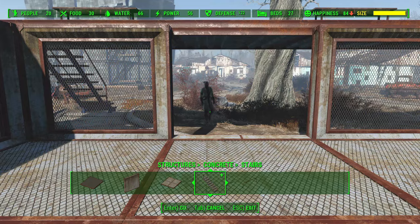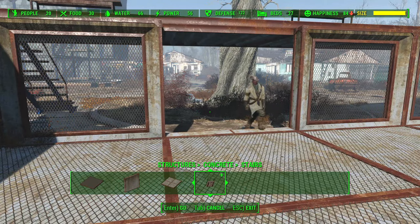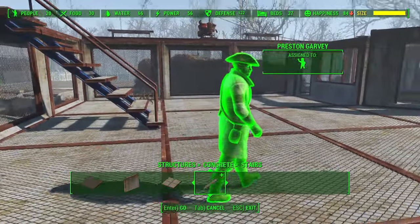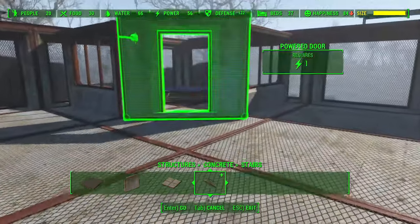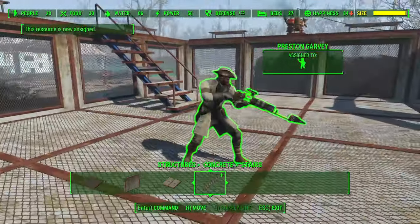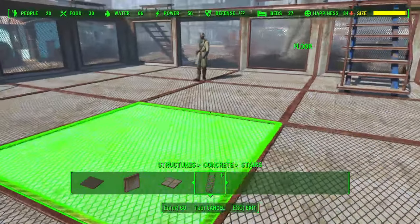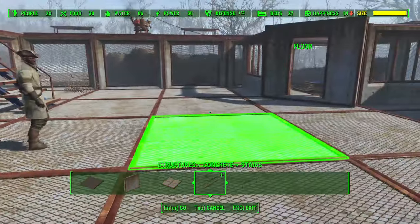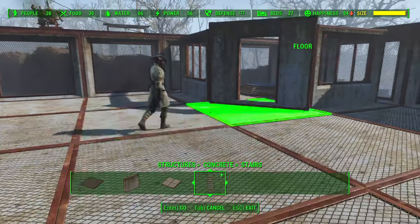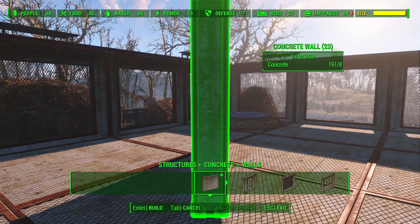I had to hunt down Preston and kind of herd him like a cow to his cage because he wouldn't stay there. A good tip: assign your first combatant to their platform first so they'll veer toward where they're supposed to go. Then use the command system — highlight them, click Enter, and click a specific location inside the cage to make sure they actually get in. Sometimes they'll get caught on the door, which is frustrating, but with patience you can get them where they need to be.